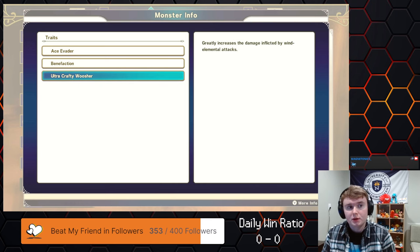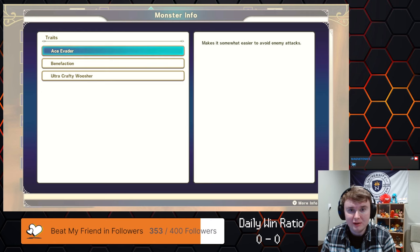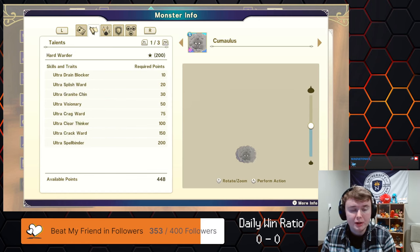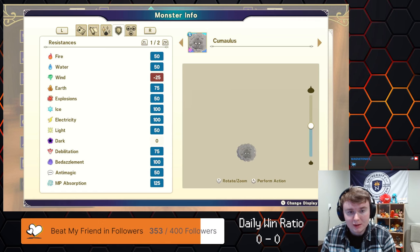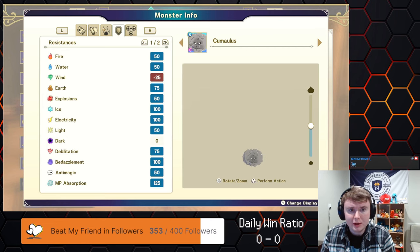This entire team is more or less an improvement from what I did last time. Ace Evader is just a little bonus, but essentially it's Benefaction and Ultra Crafty Wisher that make this thing function. I have Hard Water and Sparkling Water on it for stun resist and status resists. Its defensive stat chart is pretty much immune to ice and electric unless you're facing an Ultra Crafty, which is very common. Even with Ultra Crafty you only take half damage from those elements, and since they seem to be the two most common elements in the game it's very valuable.